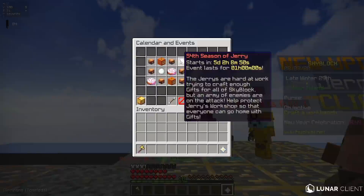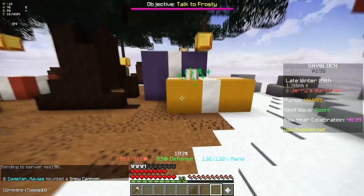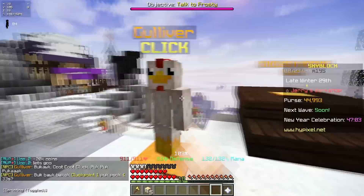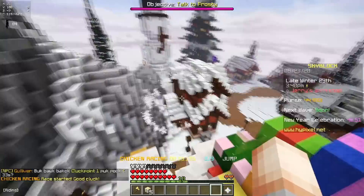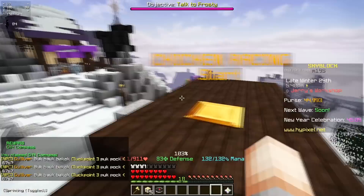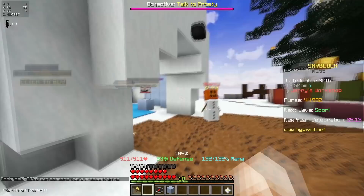The Jerry event happens every five days or so. The reason why this is so good for making money is because you can collect the presents scattered around the map and sell each for something like 5k coins. If you collect all 20, you can get an easy 100k. The way to track down all of these presents quickly is by speaking to the Gulliver NPC — if you do the chicken race twice, he gives you a gift compass that directs you to all the gifts on the map, because they spawn in different locations each time.